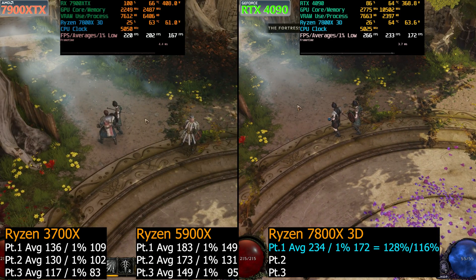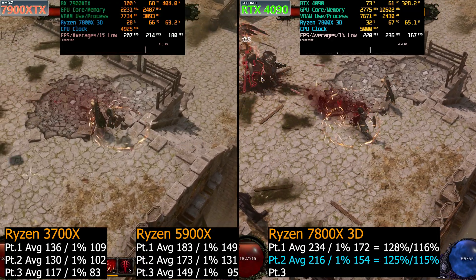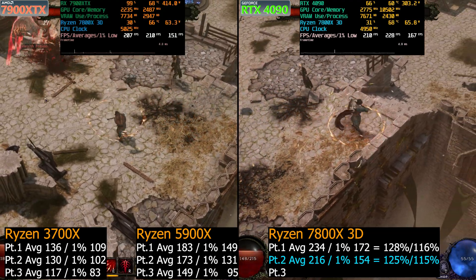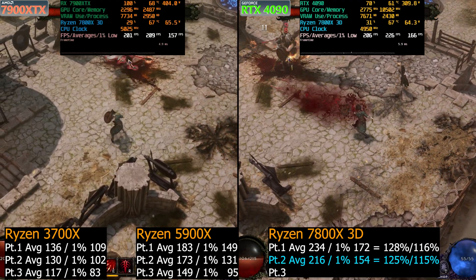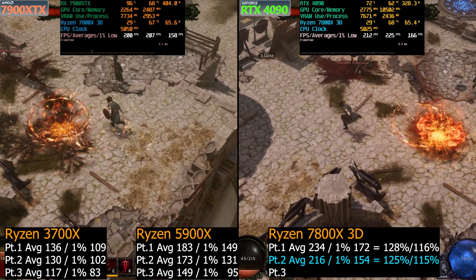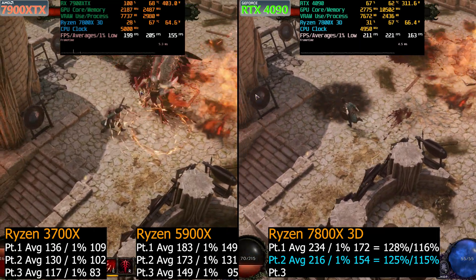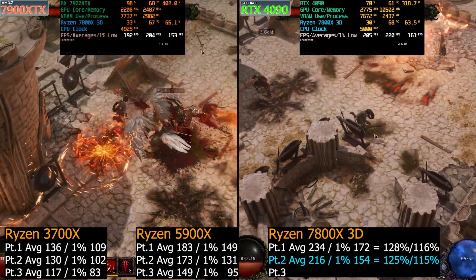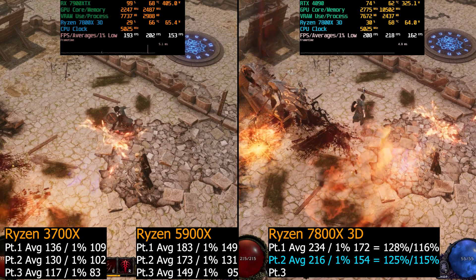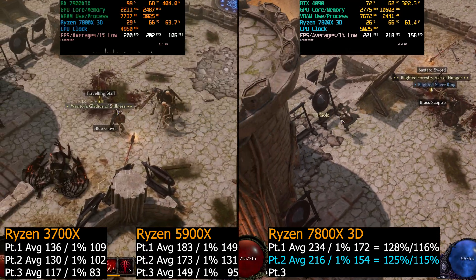On part two, we have similar advantages to what we had before — 25% faster on the averages over the 5900X for the 7800X 3D, and 15% faster on the 1% lows over the 5900X. I have to say, the 5900X is doing extremely well here, and to be fair, the 3700X is actually doing pretty good as well — above 60 and pretty much up there for high refresh rate gaming.